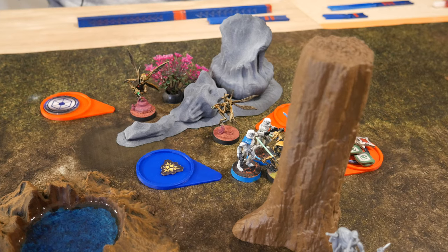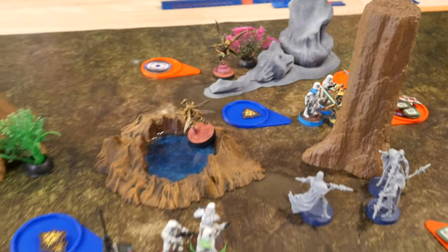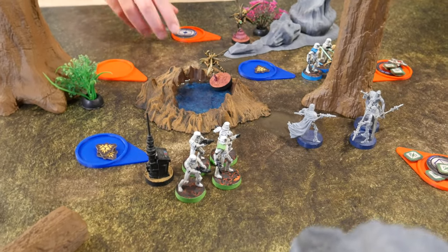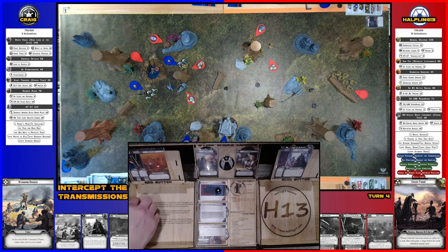The lone Geonosian jumps into the edge of the crater, takes an aim, and shoots at the green stormtroopers — one hit. Stormtrooper saves it — just a point of suppression.